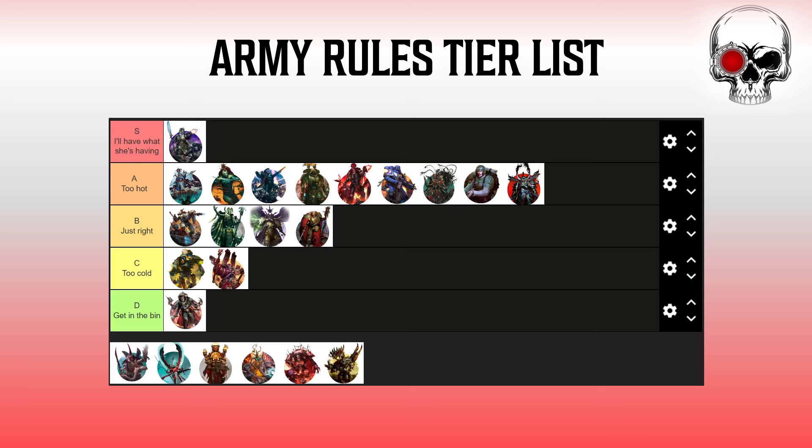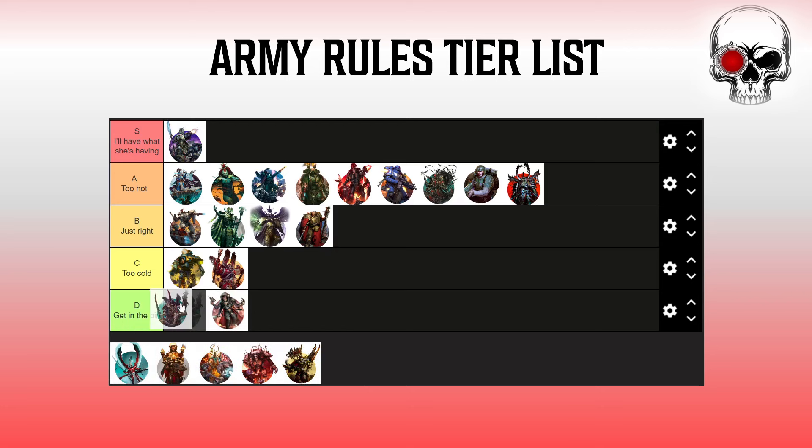Tyranids — firmly in the bin category. It is an awful army rule, massively polarising like the GSC rule. You'll have situations where you Battleshock multiple units, zero your opponent on primary, and you're loving life. Other times they pass all their Battleshock rolls and your army rule does nothing. You have no control, no agency — maybe you can apply some additional debuffs with positioning of certain units, but outside of that that's it. The games you lose hard against Tyranids will probably be where you got the raw end of the Battleshock, and the games where you smash them, they don't have an army rule. Dreadful design.